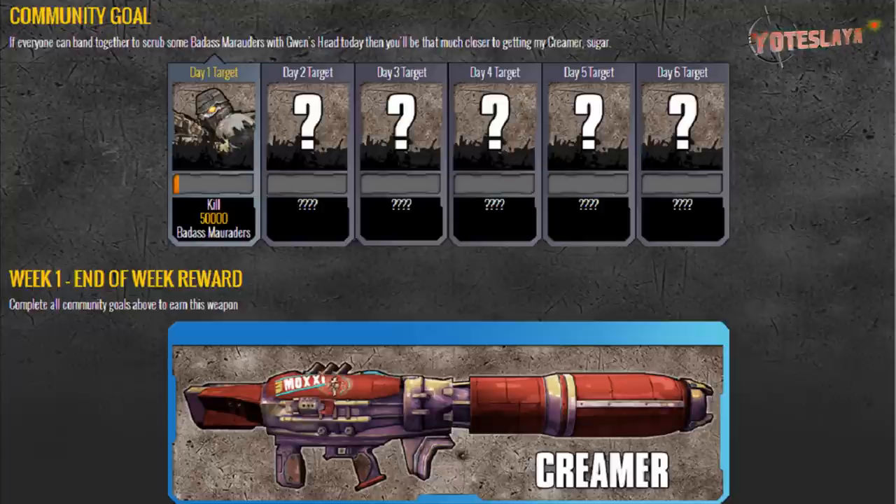Go out with your Gwen's Head after you get it and kill all the badass marauders you can. A lot of people have been asking me where to go to get these. I've been going to Lynchwood and Thousand Cuts, changing it up. But I also heard that loot midgets count as badass marauders too, so wherever you can find those, go kill them with the Gwen's Head. Until tomorrow, I'll see you guys later and have fun killing these guys. It's actually pretty hard, but anyways, bye.